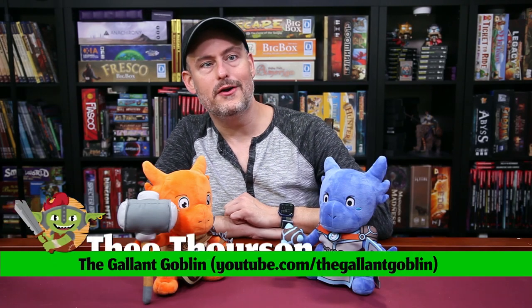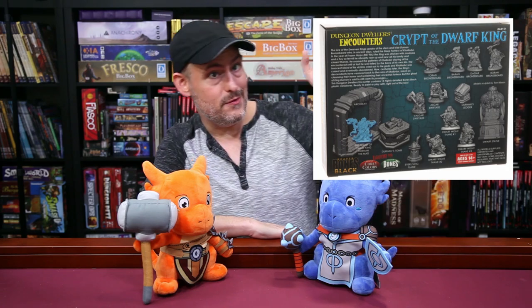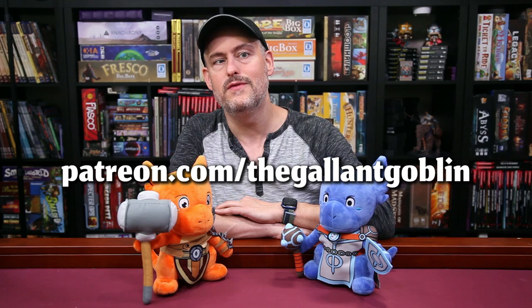Today we're taking a look at another encounter set from Reaper Miniatures. This is from their Reaper Bones 5 Escape from Pizza Dungeon Kickstarter, and it's called Dwarf King's Crypt. This was a set voted on by our Patreon backers. We did a full unboxing of the Reaper minis from that Kickstarter in a video you can see in the corner of the screen. You can also come support us on Patreon and vote on which products you want to see reviewed on the channel.